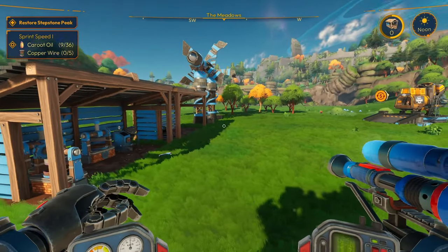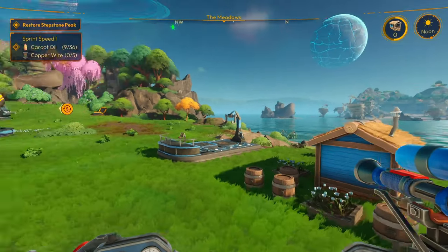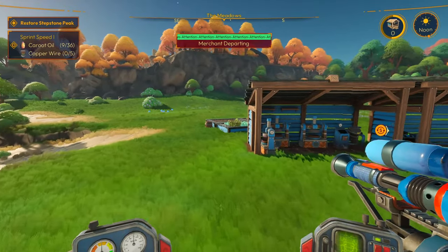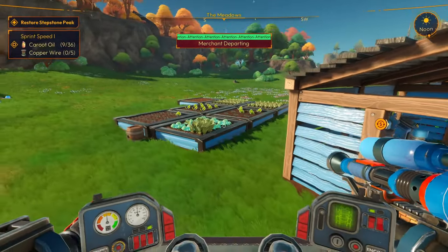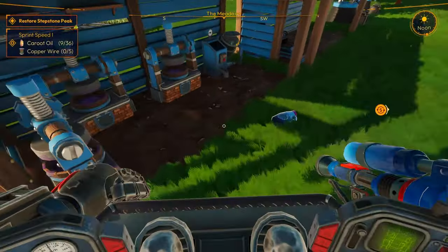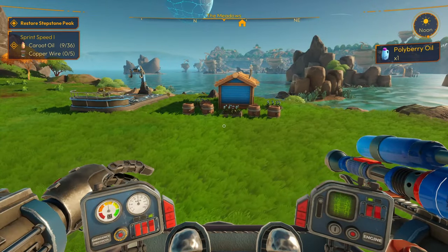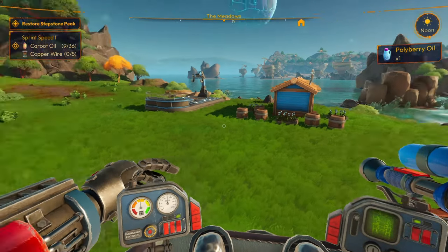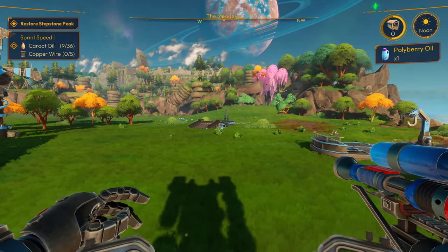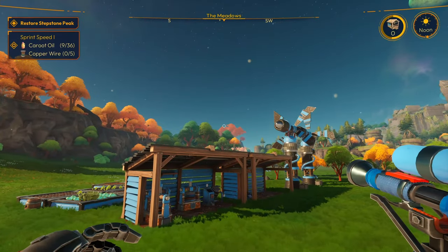Good afternoon ladies and gentlemen, welcome to Light Your Frontier. This morning I've been organizing, did some farming, managed to get some of that done. I crafted up some more of this stuff. We need more crew to increase our speed, to upgrade our speed. I sold some stuff to Lola — just the crap that we found.